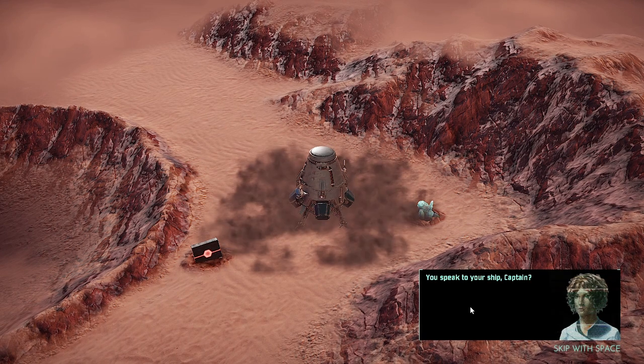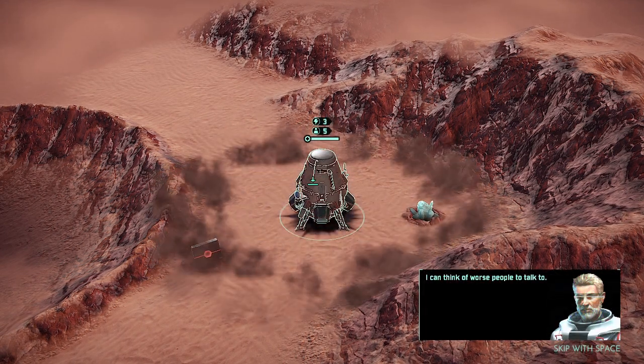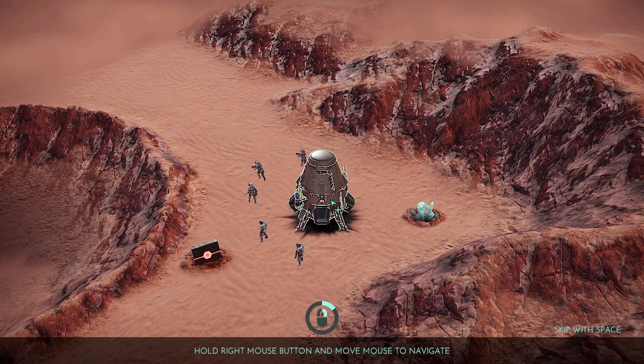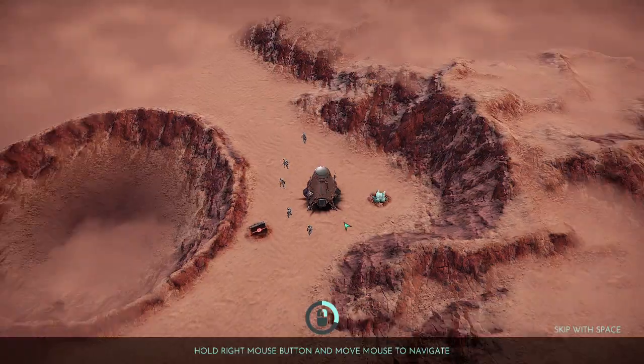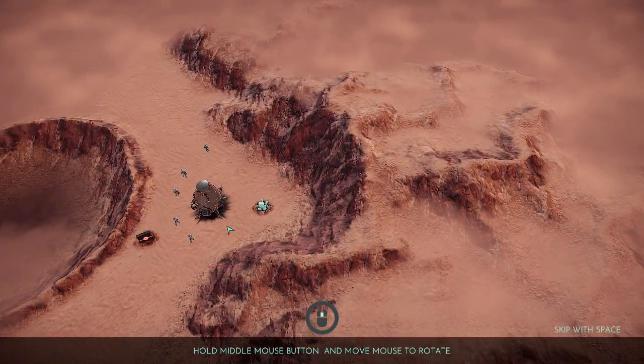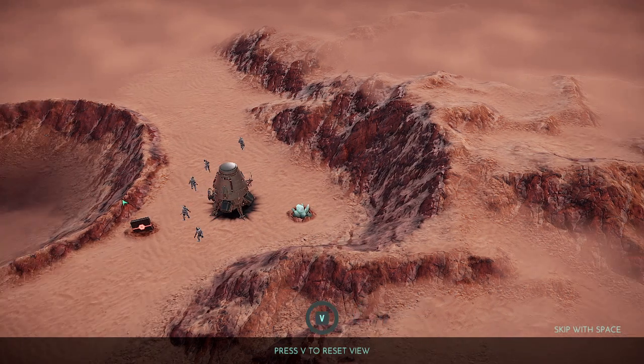Nice and easy, Val. You speak to your ship, Captain? I can think of worse people to talk to. Welcome to the navigation system. Hold right mouse button and move mouse to navigate. Scroll mouse wheel to zoom. Hold middle mouse button and move mouse to rotate. Press wheel to reset view.